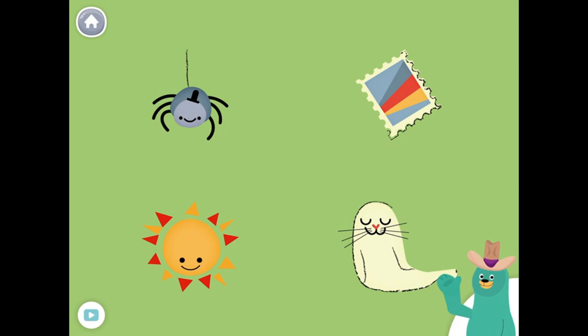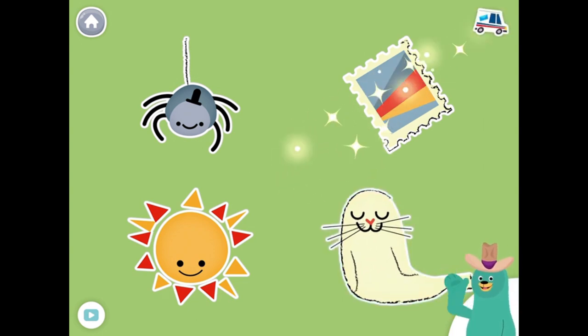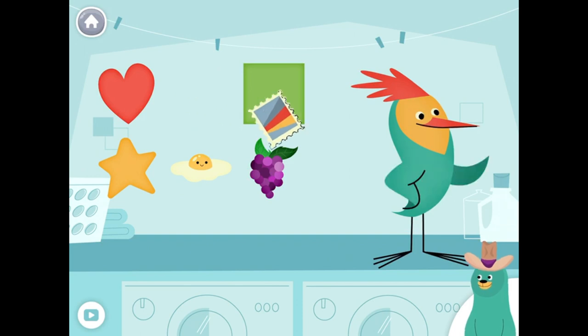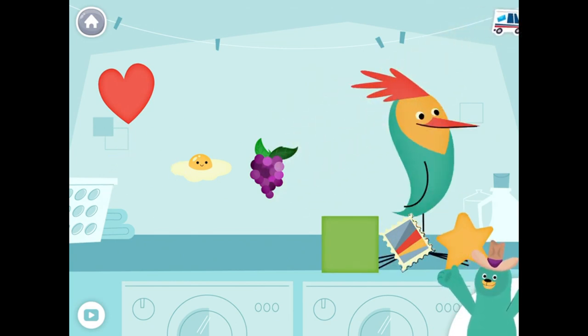All of these things start with the S sound. Tap them all and listen to the S sound at the beginning. Spider, Stamp, Sun. Feel great! Give all the things that start with the S sound to Peck. Stamp, Square, Star. Yay! You found them!